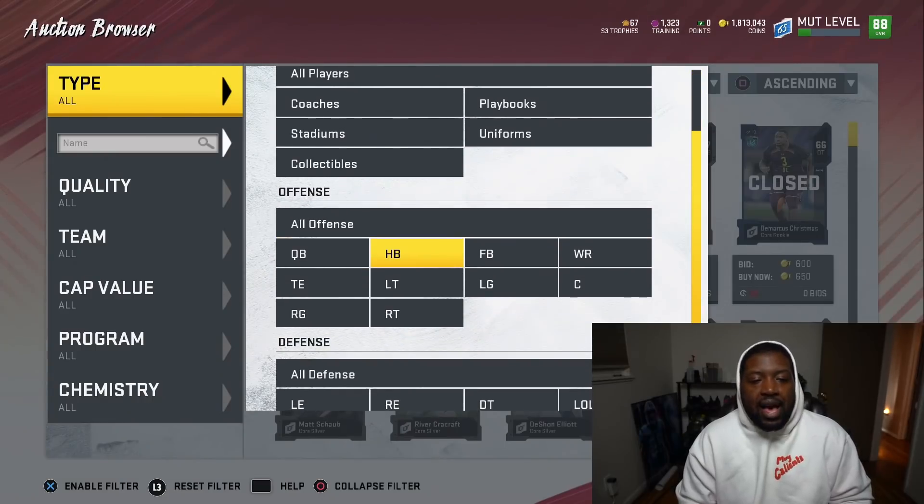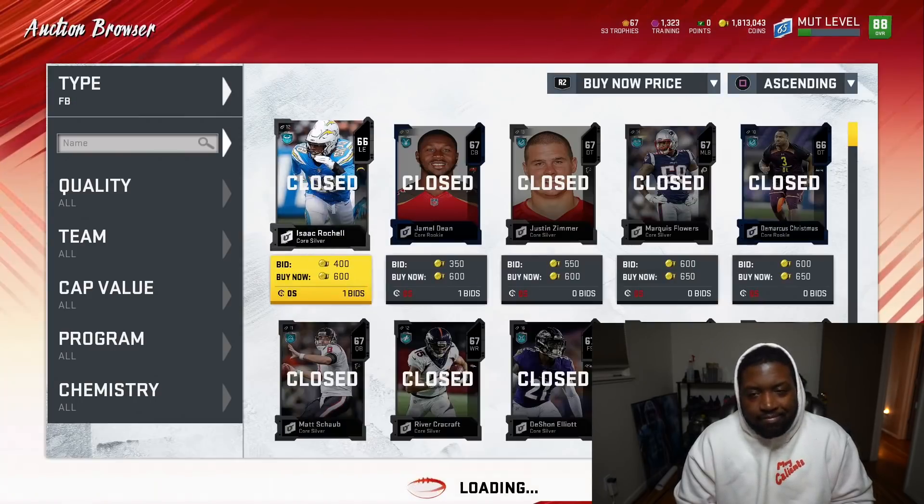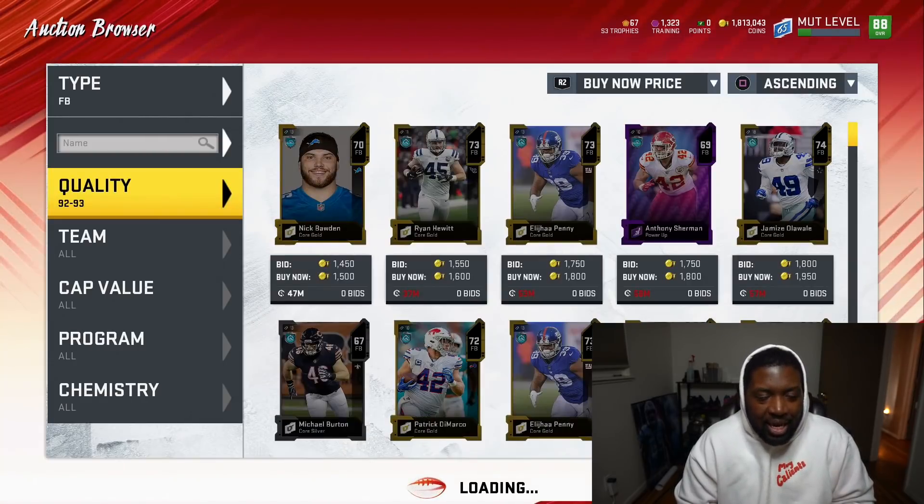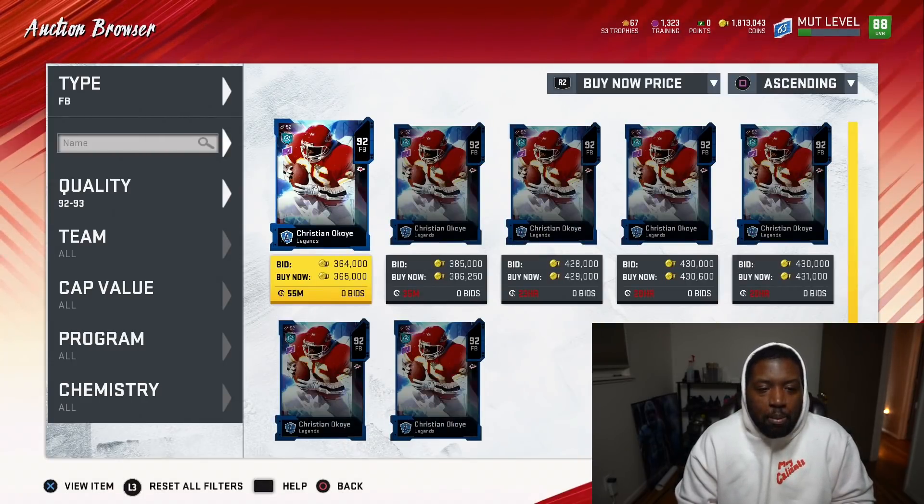So linemen are out. That leaves us with quarterback, halfback, fullback, wide receiver, and tight end. Now if you use this pass on a fullback, I can't blame you — because Christian Okoye is an absolute monster. Look at this dude, 88 speed on a fullback. He can be your running back with 89 speed powered up.